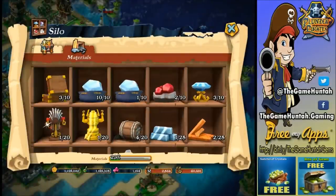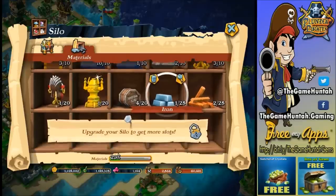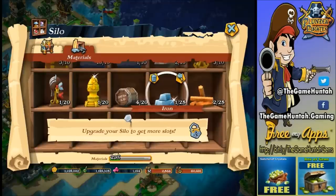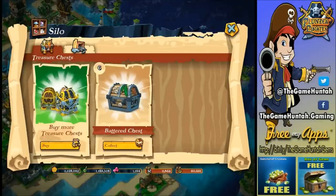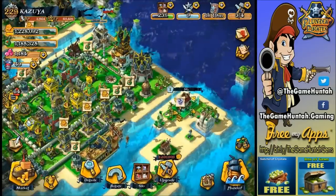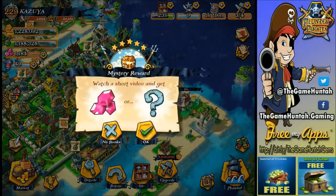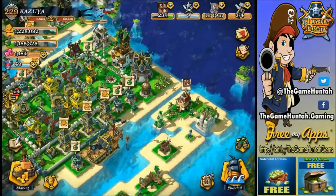Alright, so these are the materials. We got only one iron — we need two. Upgrade your silo to get more. How can I upgrade my silo? Oh, I need to upgrade it from here. Two million — that's a lot. No thanks for now.